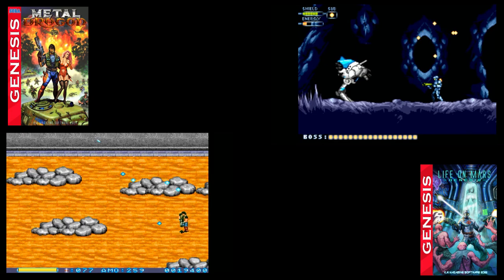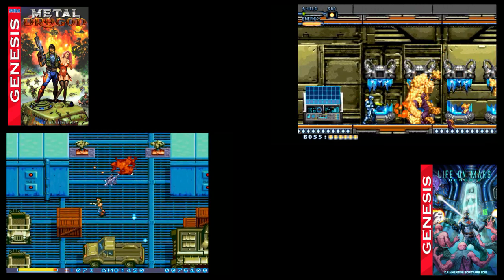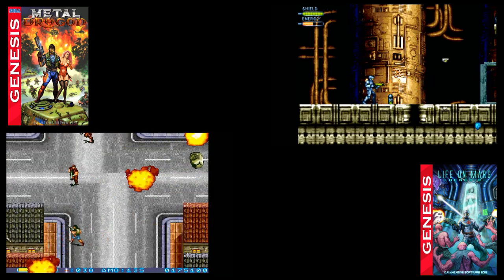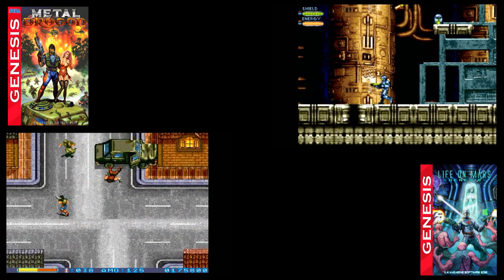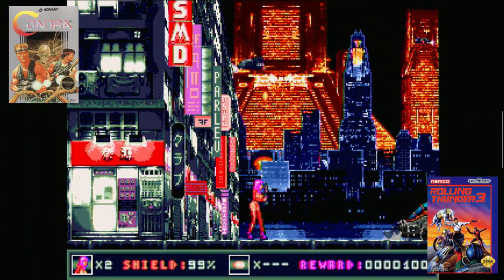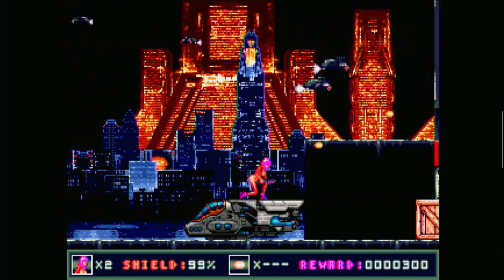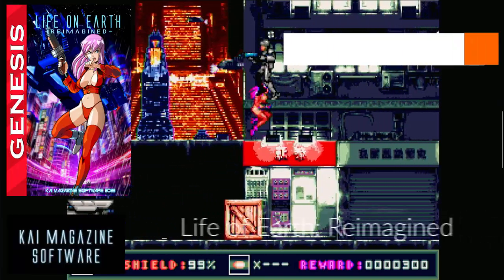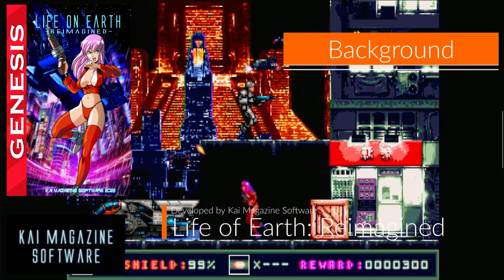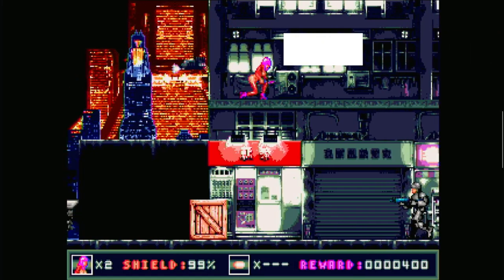Specifically with Life on Earth Reimagined, it's in the same exact style as Life on Mars, but really pushes the visuals to a new level. Bringing inspiration from 2D games like Contra to Rolling Thunder, this game really seems to take the best of 2D side-scrollers into a cyberpunk-themed world. Life on Earth Reimagined is developed by Kai Magazine Software and looks to be released in fall of 2023 for the Sega Genesis.